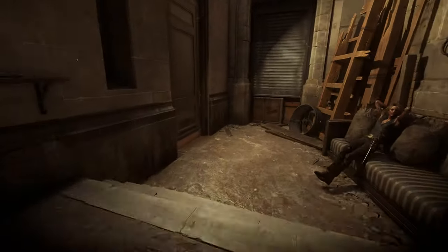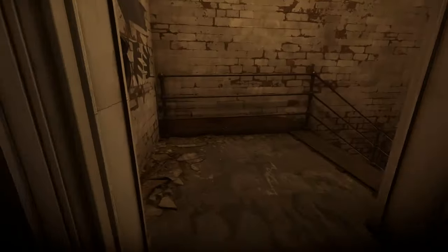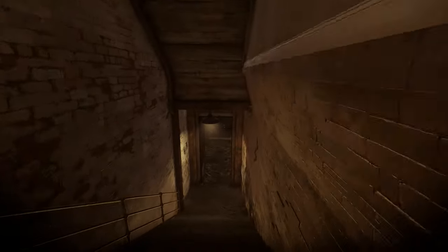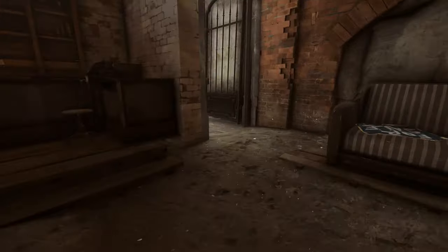Go through the window, and you will find the locked door that you're going to need a key for. In order to find that key, you're going to need to travel just outside the black market where we just were, and search through a building that is infested with blood flies.